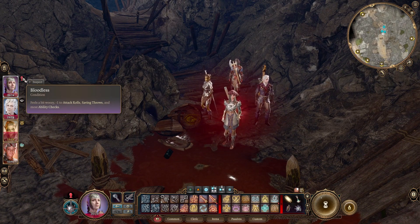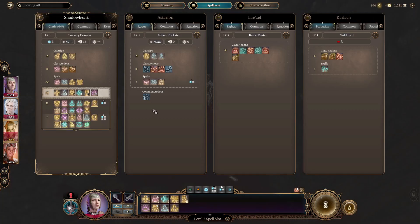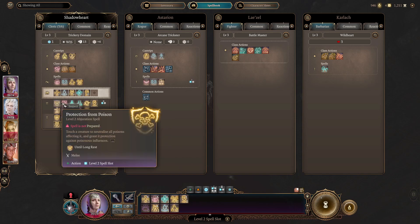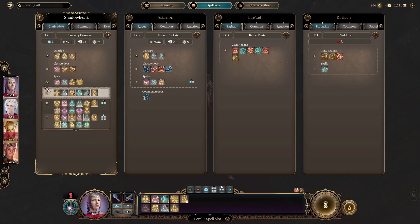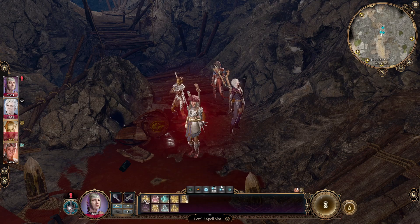Before I do anything else, I want to get rid of the bloodless condition, because it doesn't seem like this thing is going away on its own. So we're going to open up the screen, go to the spellbooks, go to Shadowheart. Remove the blindness for just a tiny bit, find the protection from poison, warding bond... Lesser Restoration — cure a creature from disease, poison, paralysis, or blindness. It's a condition. I was told this will work, so let's find out if it does.